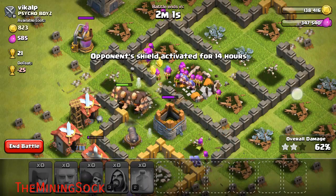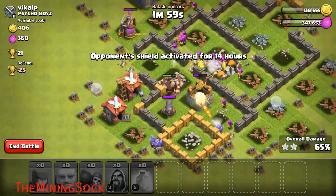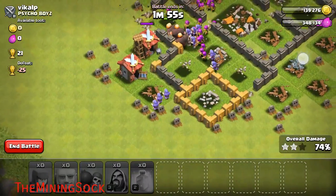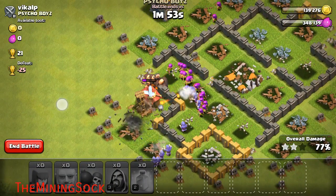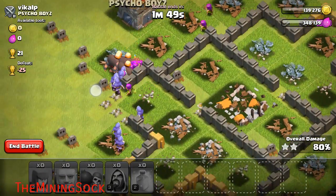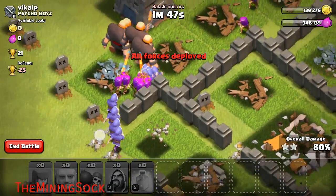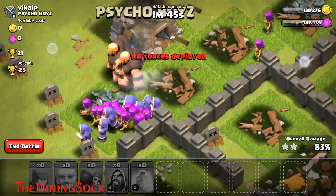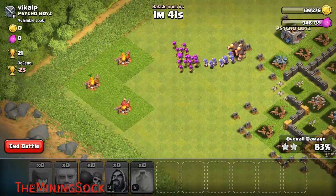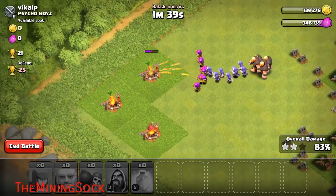The giants are still alive — that's pretty amazing. We might three-star this guy. So I had butterfingers there and accidentally placed two healing spells, but we did come back and I think we are gonna three-star this guy. The strategy is really OP because I have level three wizards, level three giants, level three archers, and a healing spell, which makes the strategy very good.